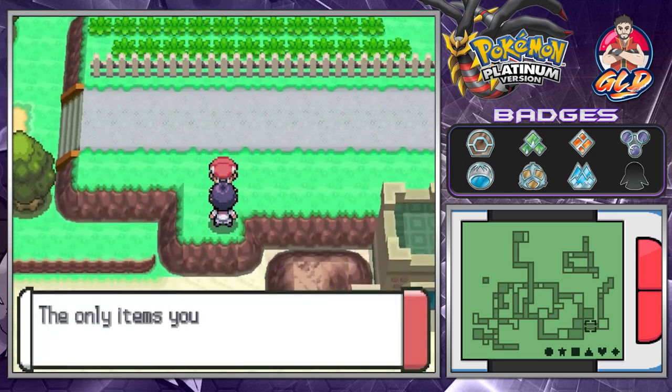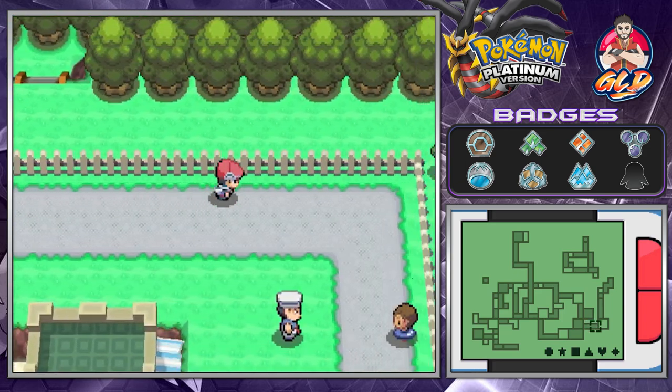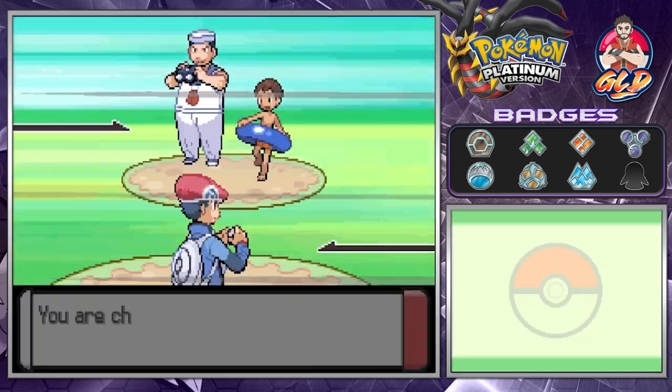Once we get to Alpha Sapphire and all that we're going to think hard about doing it. This NPC is going to give us TM56, which is Fling — this helps us hurl any item we have. There are items you can hurl to hurt Pokemon, but I choose not to use it. We've got a double battle right here.